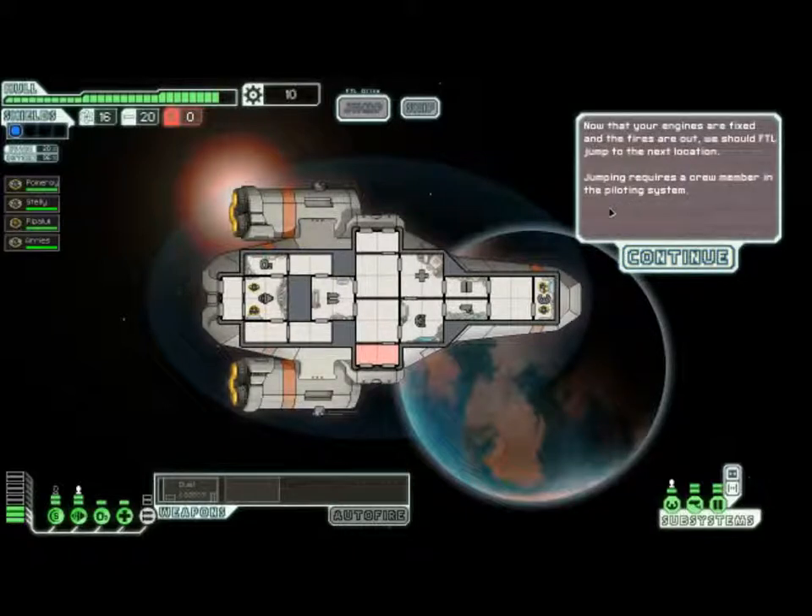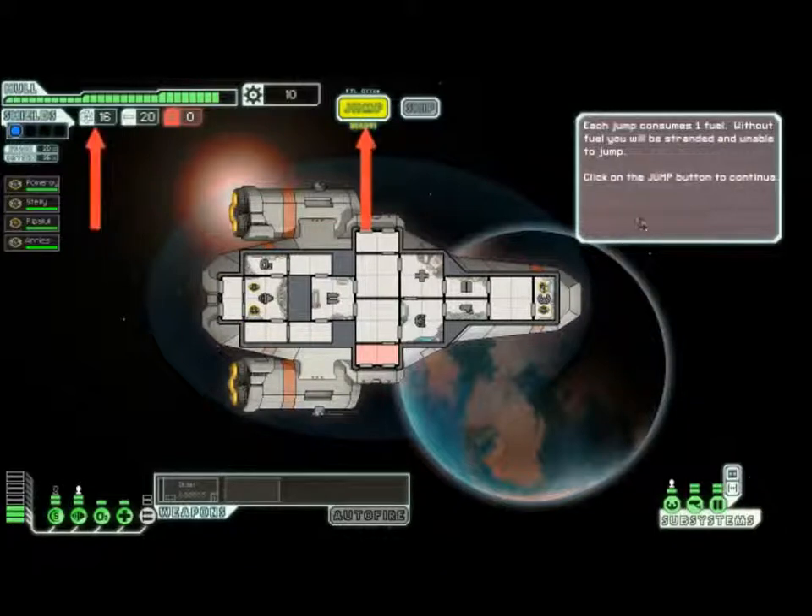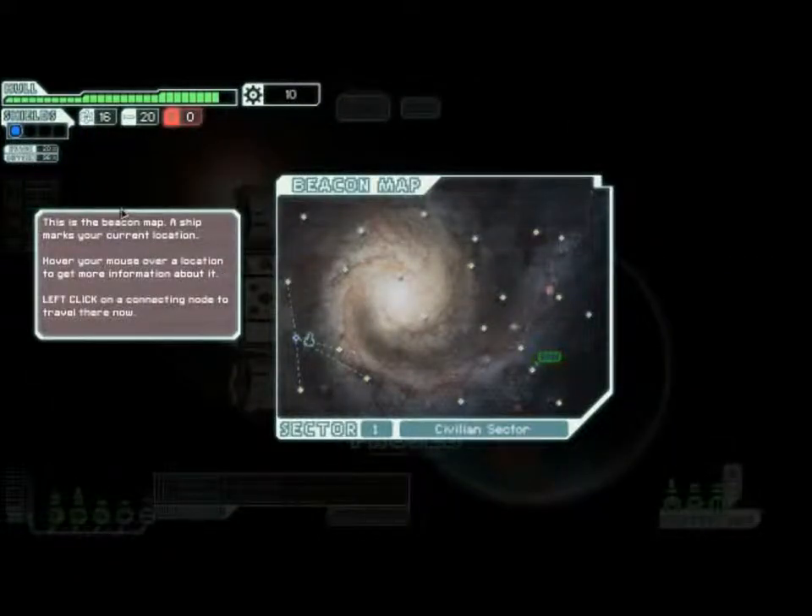Now that your engines are fixed and the fire is out, we should prepare to jump to the next location. A jump requires a crew member in the piloting system. Each jump consumes fuel. Without fuel you will be stranded and unable to jump. Click on jump to continue. That would suck if I lose all my fuel. This ship marker shows the current location. You must click on a connecting node to travel there. Let me get to the end of the sector — there is another beacon there.